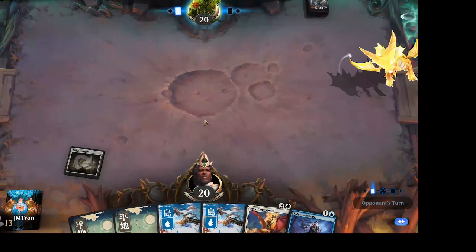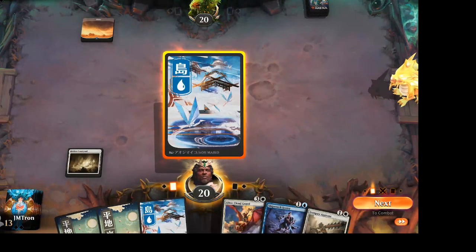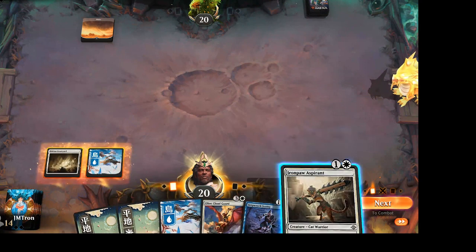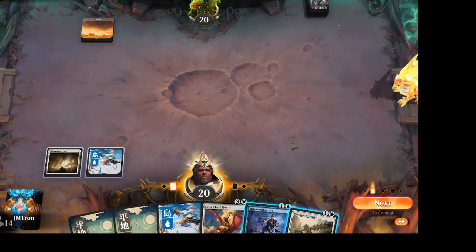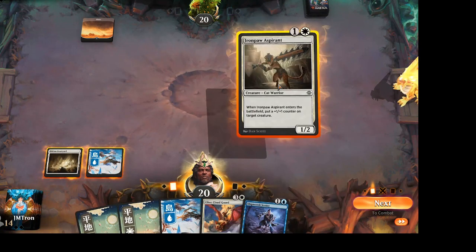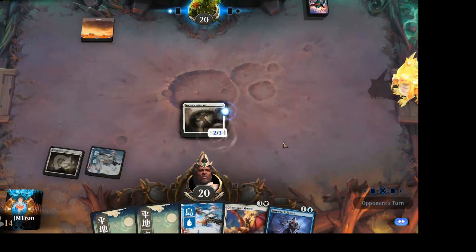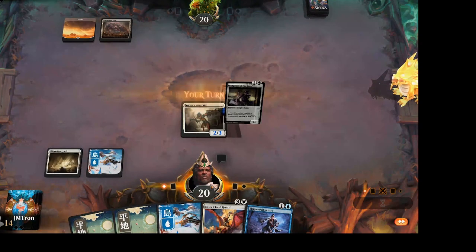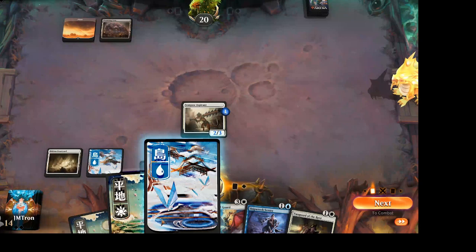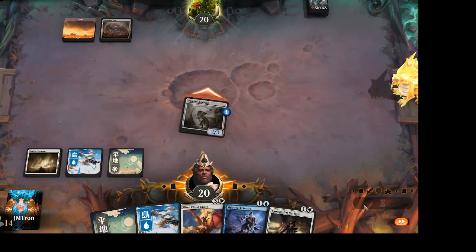Sweet mother of God. It's a Promising Veins, a Plains, a Mountain, a Dawn Runner, the Keeper of Fables, and Polanyi's Hatcher — wait, that's two of a kind. Two Polanyi's Hatchers! And a Keeper of Fables? Is that a cat? That is indeed a cat. We got cats everywhere — an Iron Paws, a Shipwreck Sentry, an Oltec Cloud Guard, a Vanguard of the Rose, the 3-1 that can sack stuff, and some Plains and an Island.